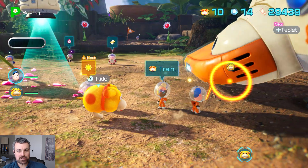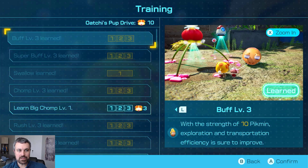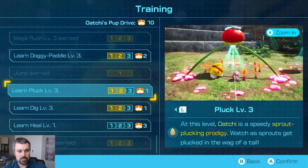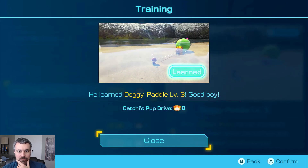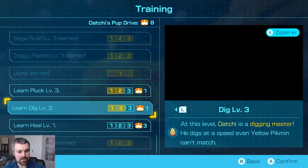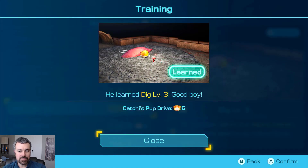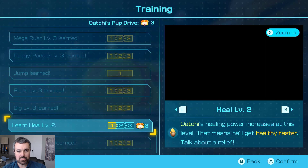Let's see if we can train Ochi some too — we got 10 pup drive. Let's definitely do some training. Buff, Super Buff, Swallow, Chomp — he's learning Big Chomp. Rush and Mega Rush are done. Let's round this boy out — let's get him Doggy Paddle Level 3. That should make him swim faster. And it might even let him get stuff under the water there — he can transport treasure from below the surface and bite underwater creatures too. I've been waiting for him to be able to do that. Let's get him Pluck so he can pluck faster, and Dig so he can dig faster. Good boy. And then maybe Heal so he'll recover faster when he's injured, and he'll also walk next to me.